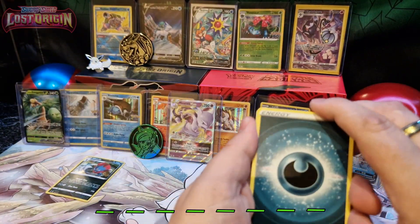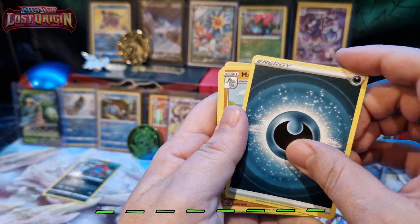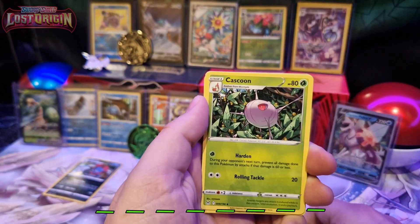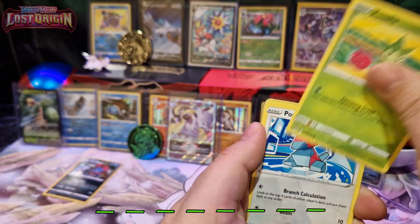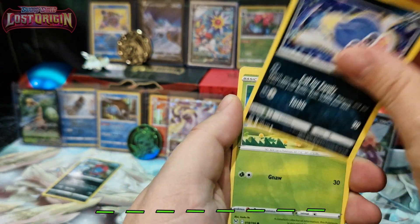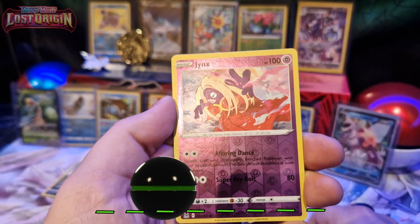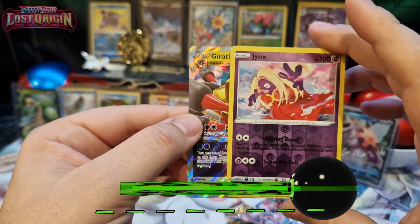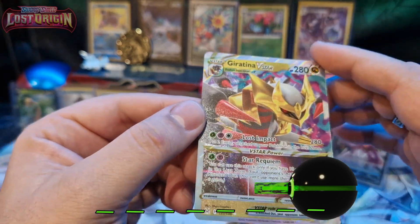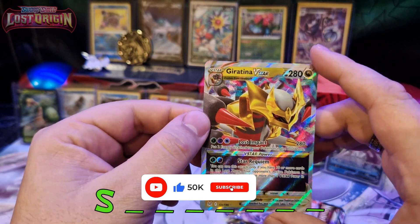Okay, let's get to opening the packs. We'll start with the 22.0. We get the Giratina, alter, dark energy, Choke, Mirage Gate, Cascoon, Roselia, Porygon, Inkay, Blipbug, Finneon, and Jynx.